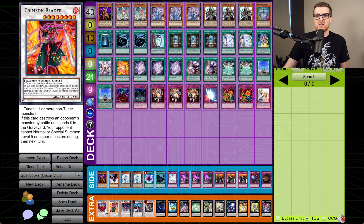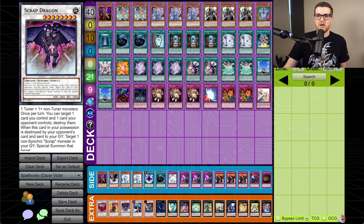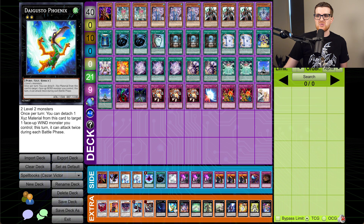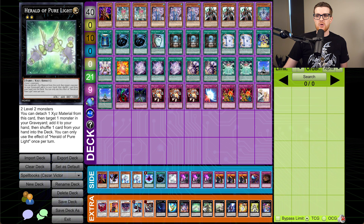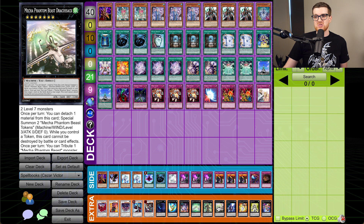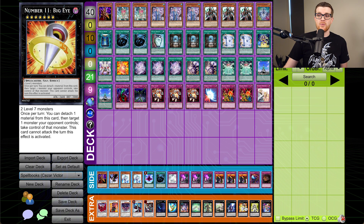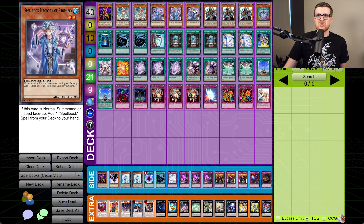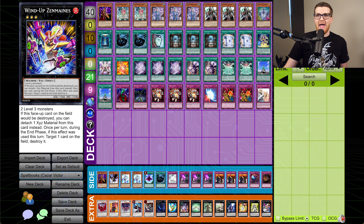The extra deck — we're probably never going to use it, but we do have Black Rose, Crimson Blader, Scrap Dragon, Hyper Librarian, and Tempest Magician. For the XYZs, we have Abyss Dweller, Daigusto Phoenix, Downerd Magician, Herald of Pure Light, Hierophant of Prophecy — never summoning this card — Mecha Phantom Beast Draco Sack, Big Eye, 101, a Shining Elf which is kind of relevant since we can make it with two of the Magicians, and it's a Spellcaster, and Zenmaines.